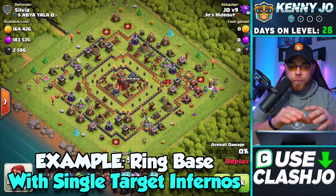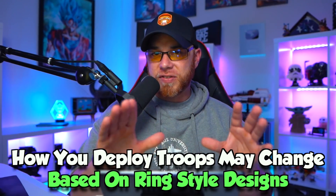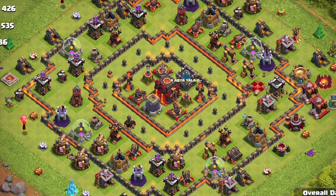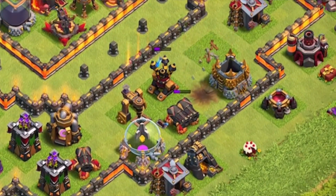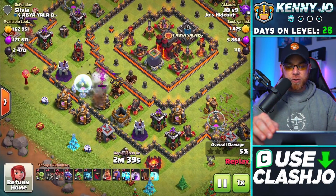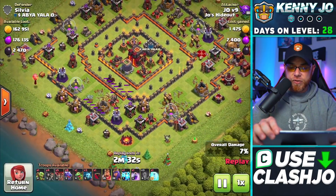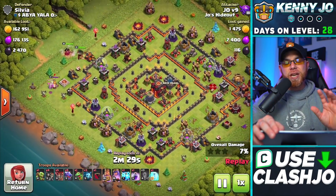Those last two attacks were on an anti-three-star design where the town hall is on the outside of the base. Some of you might be facing something like this instead — a ring-style base with single-target inferno towers. You can hit this base with the same exact army but your approach changes. We're going to drop the lightning spells to eliminate one of the air defenses, making sure we're not wasting them — drop two lightning spells over here to destroy the mortar, go to the other side of that air defense, then drop our earthquake spell. That gets rid of two air defenses.